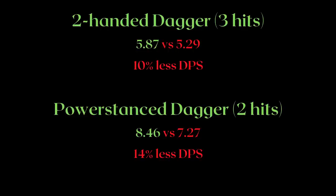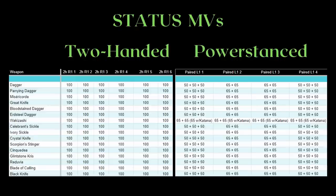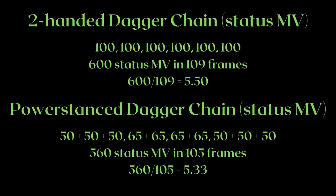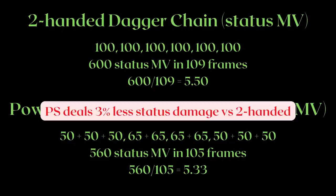The regular MV doesn't tell the whole story. What if we wanted a bleed build? While the frame data for the attacks are the same, the status MVs are different — it was especially nerfed for power stance attacks. If we divide the total status MVs like we did for the damage MVs, we get 5.5 and 5.33 respectively. Power stance daggers actually do 3% less status damage versus two-handed daggers over the same duration.